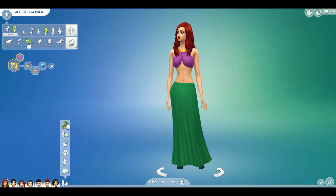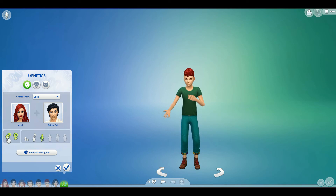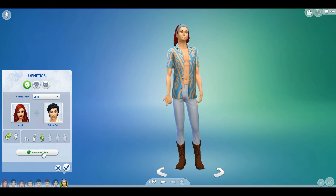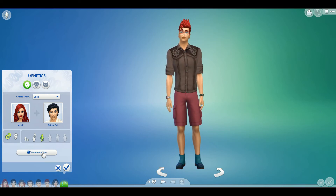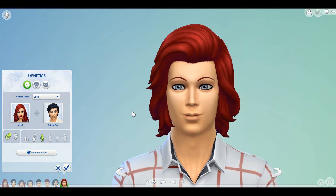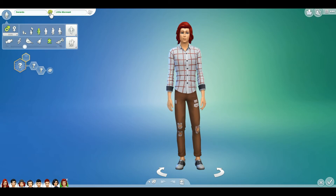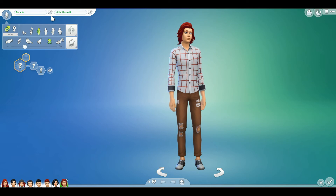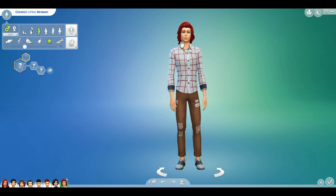Now we just got to do the teenager's son — male. Randomized three times. Oh, he has some guyliner on. Yes! He needs a little work on the outfit, but I see what he's going with. What's this boy's name? Gernando. No wonder you're emo. Teenagers look just like adults, so this is Gernando.